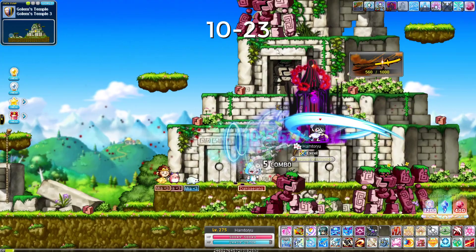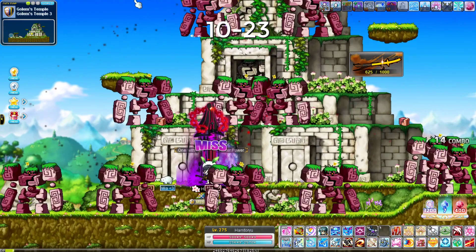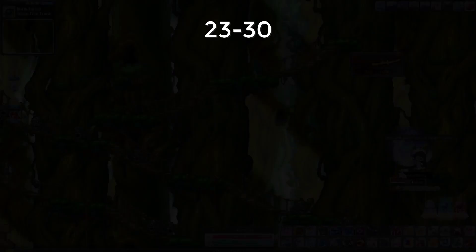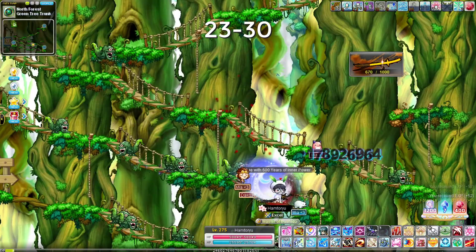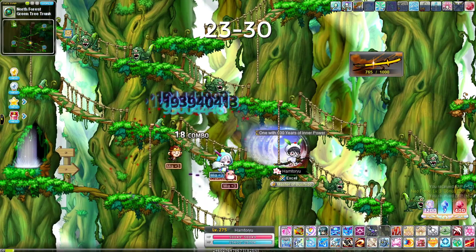Keep doing this all the way until level 23. From level 23 to 30 you want to go to the Green Tree Trunk with Cursed Eyes. This map is pretty good because Hayato is really good at horizontal maps. You don't have the best vertical mobbing early game — fifth job you can go anywhere, but for now just keep double-tapping Sun Rendon and Flash Jump across the map.